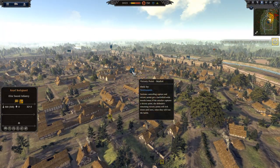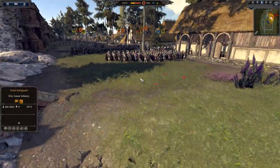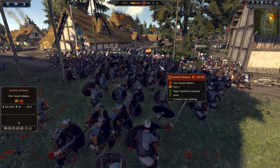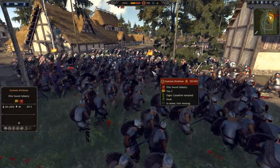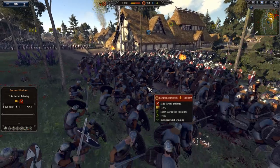We've got catapult shots coming in - the defender catapult is firing. Real quick - this is the town center right there, the victory point for Winchester, just so you guys are aware of where the capture point is.